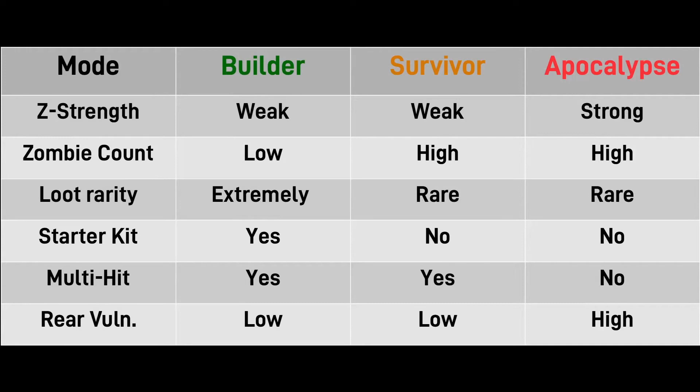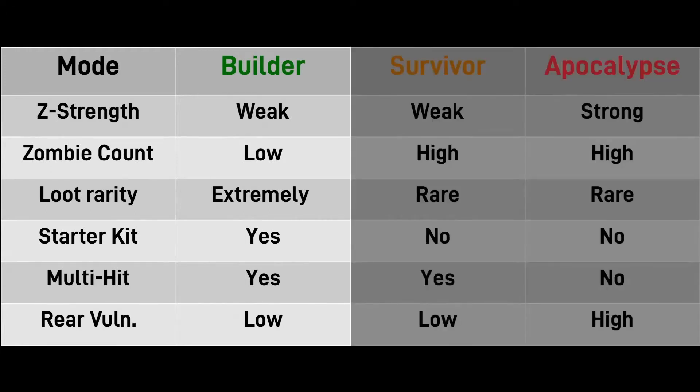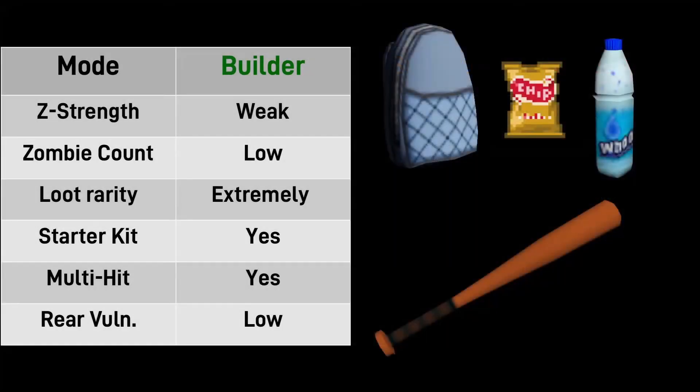Here's a quick summary of the modes. First off there's Builder mode, which I would say is easy mode. You get weak zombies, a low number of zombies, loot is extremely rare, and this is the only mode where you spawn with a starter kit which consists of a backpack, some food and water, and a baseball bat. You also have the ability to multi-hit and your vulnerability from the rear is low, allowing you to walk away from fights.